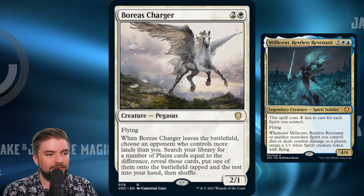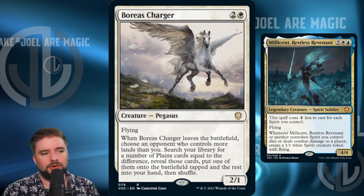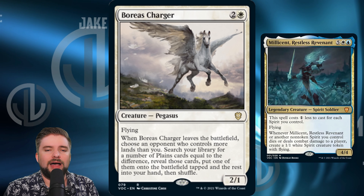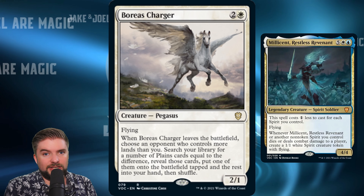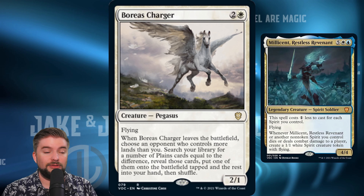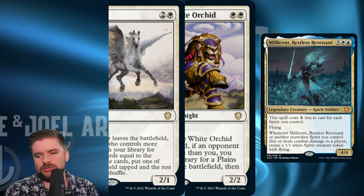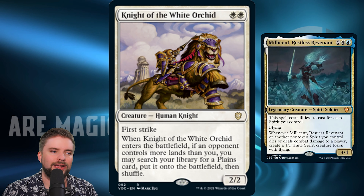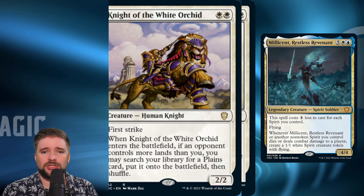Various Charger appears in a lot of the pre-con decks — when it leaves, you choose an opponent who controls more lands than you and search your library for a number of Plains equal to the difference, put one onto the battlefield and the rest in your hand. It has to leave the battlefield first and you need an opponent with more lands. Not having spirit as a creature type led me to cut this one. Similarly, Knight of the White Orchid — I always find myself holding it waiting for the right time to play it, and sometimes it never comes. Late game it's just a 2/2 first striker with no relevant creature type. I just don't want it in this deck.